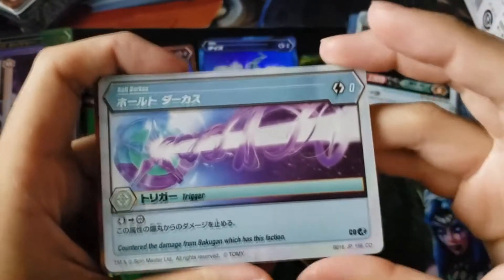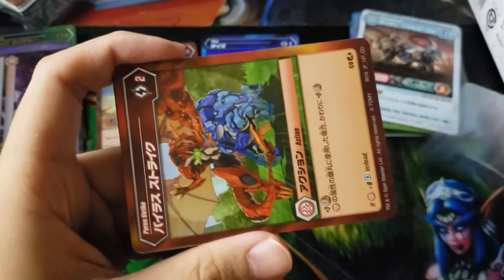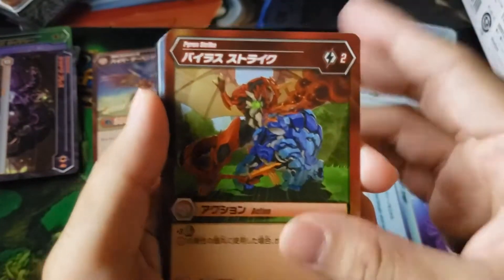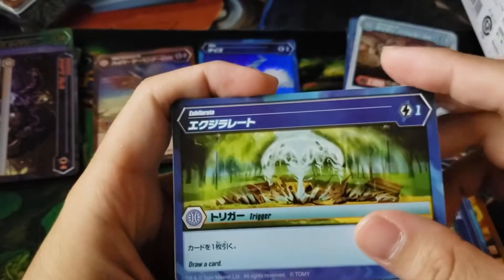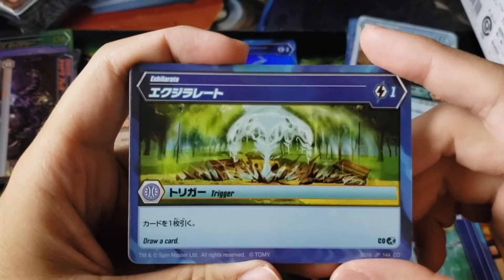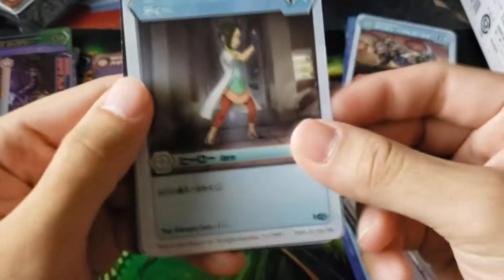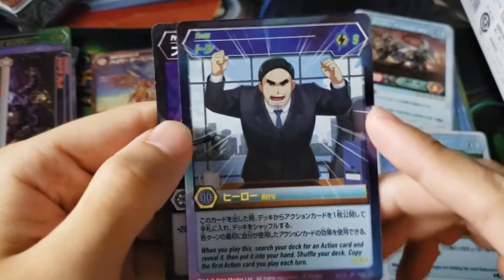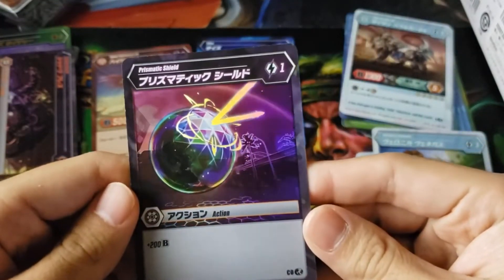Pack four: we have Halt Darkest, Pyrus Strike, Shifting Ashes, Counter Pyrus, Exhilarate, Cease Darkest, Veronica, and Venegus. And we got a Bakugan Elite — Tashi! That is amazing, too bad it wasn't hollow.